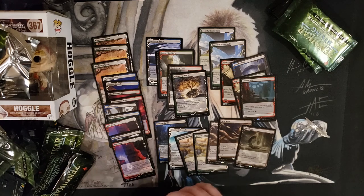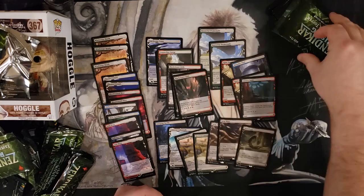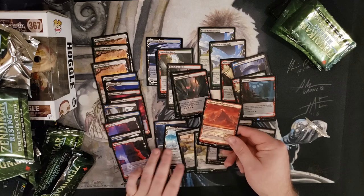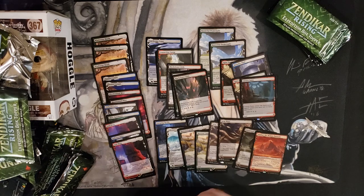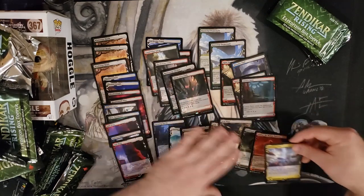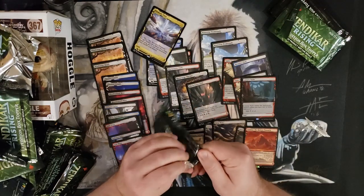Us LGSs don't deserve bundle packs apparently. Blackcleave Cliffs — let's keep on rocking. Valakut, the Pinnacle — I am super ecstatic about these box toppers so far. These have been amazing. Prismatic Vista — that's gorgeous looking. We're almost to the Double Masters box toppers, so we'll see how they go.